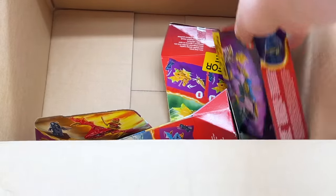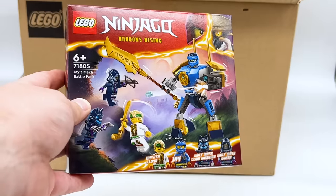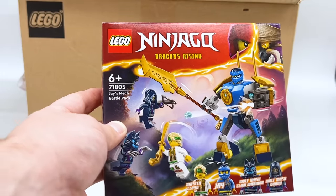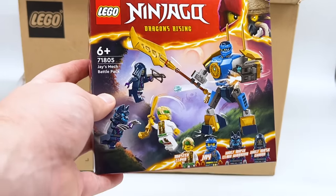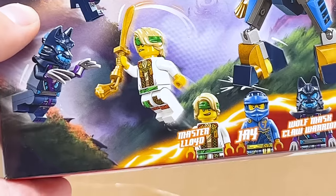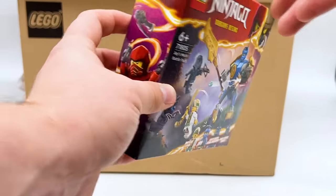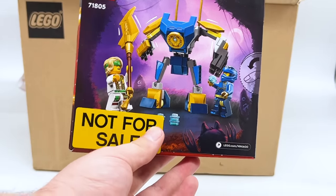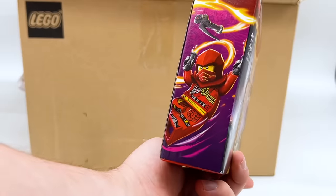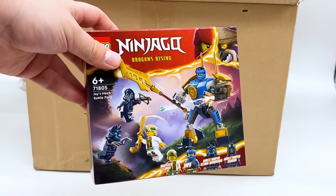And then finally, the smallest actual set — we have Jay's Mech Battle Pack, which I'm very mixed on. The actual Jay Mech I'm not super crazy about, and I'm not a huge fan of the Marble Mech clamshell piece. That being said, four minifigures in a $10 set is pretty amazing. Most importantly, this comes with the Master Lloyd minifigure, who looks really cool. Getting two villains here is pretty nice too — if you wanted to army build this set, you definitely could. It's probably one of the cheaper ways to get a ton of the villains. Kion is the art for this one — weird that it's not even Lloyd, because we do have Lloyd art and Lloyd's in this set, but nope, it's still Kion on the side.